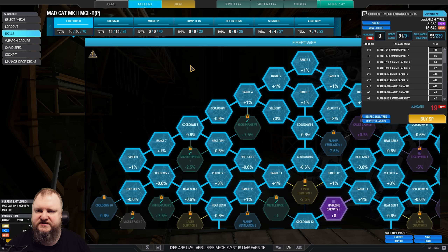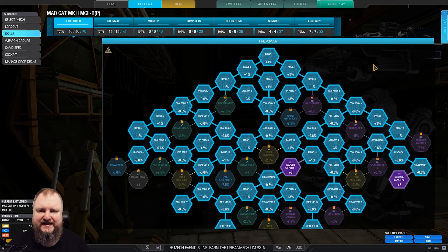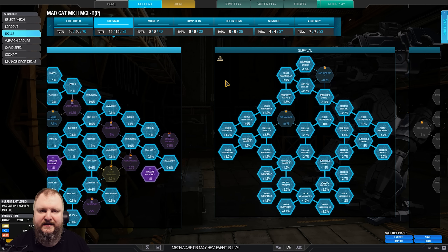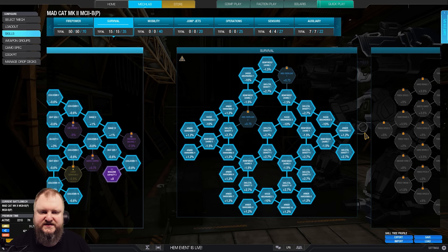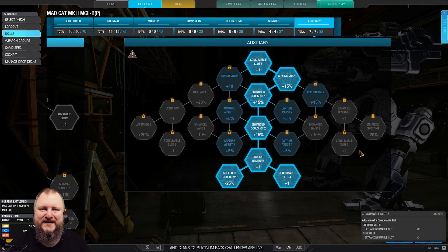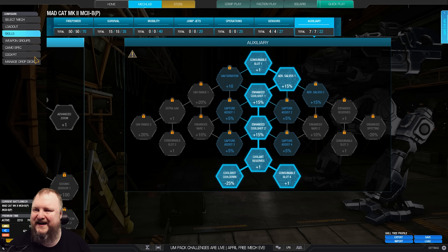For the skill tree, as always, just pause the video and we'll have a look in more detail. Here is the firepower tree — magazine capacity 1 and 2, and of course heat gen, range, and velocity. Here is the survival tree, fully skilled. And then I have nothing else but double cool shot and cool shot cooldown. This is a very straightforward build.